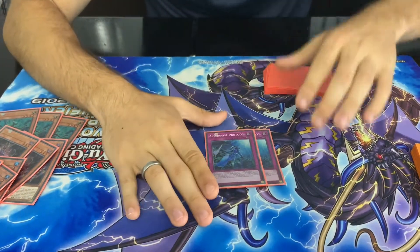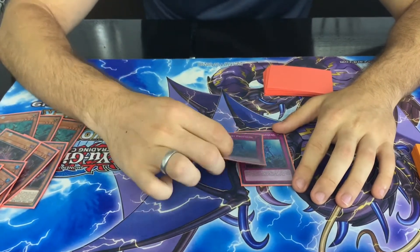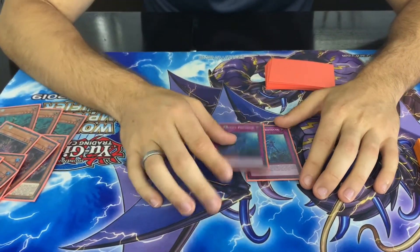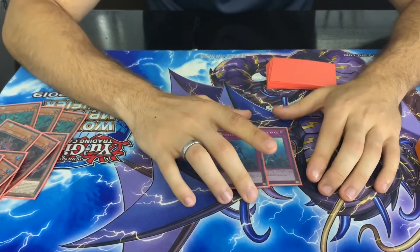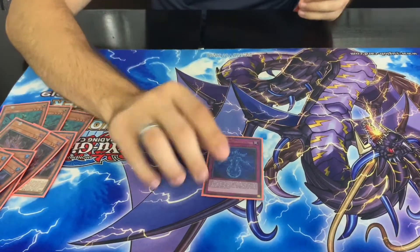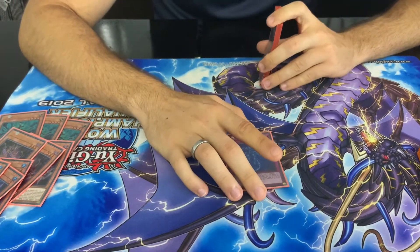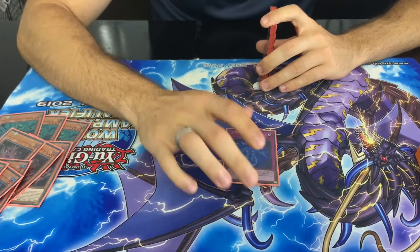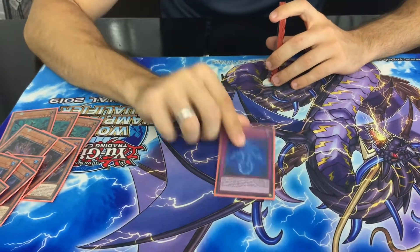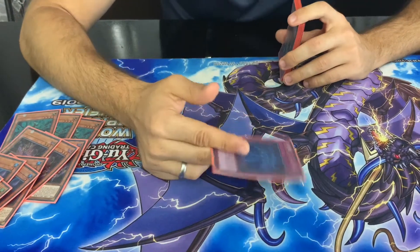We're playing 2 Altergeist Protocol. You don't need 3 because this is mainly what you set off your Marianetta — just set it, and then basically all your Altergeists become spell speed 4 and they can't negate the activations of anything. It also has a useful effect where by tributing one Altergeist you negate a monster effect and destroy it. And for the last Altergeist trap, I just play 1 Altergeist Manifestation. You can always recycle this back with your Solloquy. You activate this and then immediately chain Altergeist Solloquy, so it basically gets put back to your hand or Personal Spoofed away, and then it specials something out for free. You don't need it more than one.